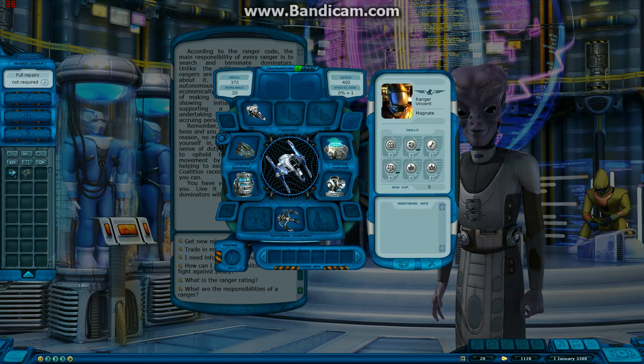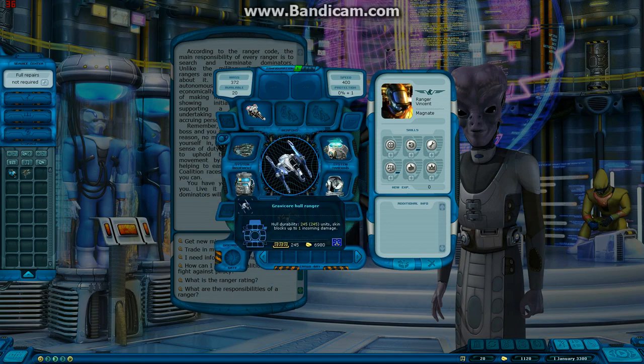Let's take a look at our ship - the Gravacore hull. 245 durability, locks up to one incoming damage, 245 cargo space, and everything on your ship takes up cargo space. Our engine here uses 30 cargo space - it's a Davin engine, top speed 400, hyperdrive range of 17 parsecs. The fuel tank takes up 20, our gripper which we use to pick up objects in space such as asteroids and debris, and a radar scanner. Of our 245 cargo space, we have 20 free space remaining, which is very important especially for traders.